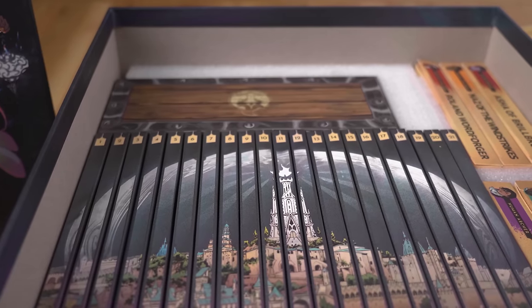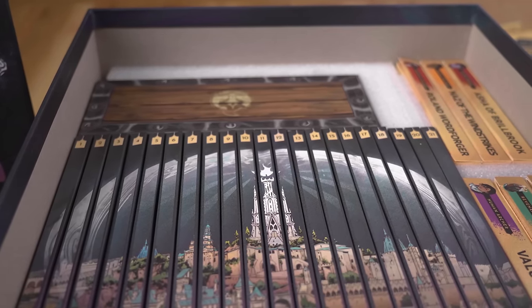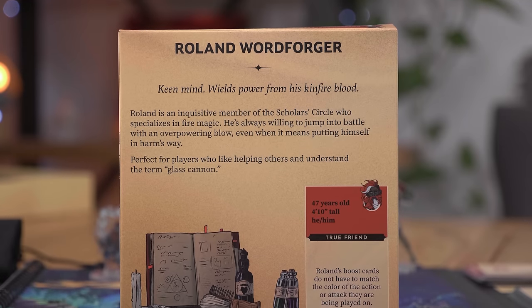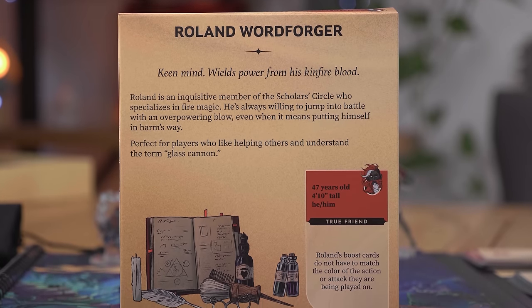Underneath that, there are individual boxes for each of the 6 playable characters, with character art, a bit of backstory, and one of their abilities, so you can get a sense for what it's like to play them. There are also boxes for the game's 21 scenarios, and together they form a picture — plus some other stuff that's still a mystery.